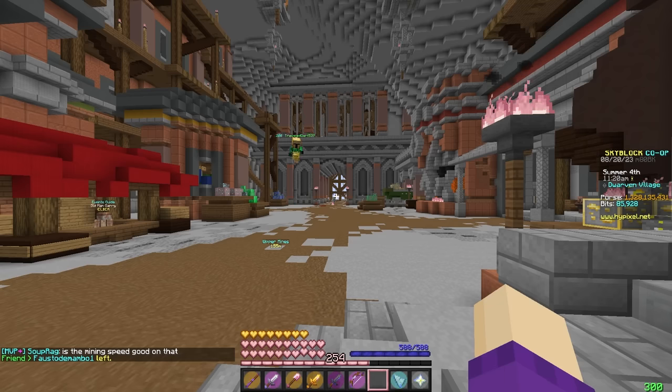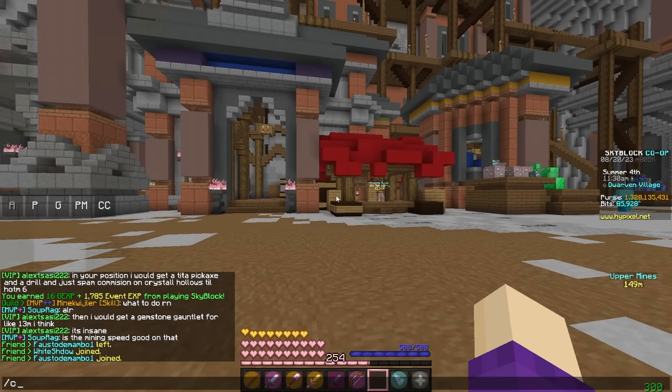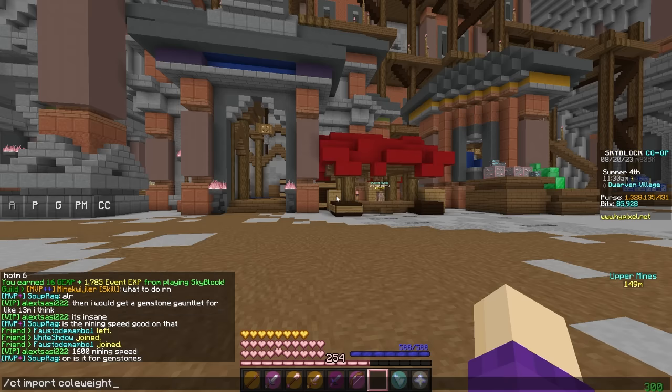I'll leave downloads to Soupy and NEU in the description, probably in a Google Doc. In order to install Coal Weight, you need something called Chat Triggers — I'll leave a download for that as well. Once you have Chat Triggers installed, the command to get it is slash CT import Coal Weight, spelled exactly like that.